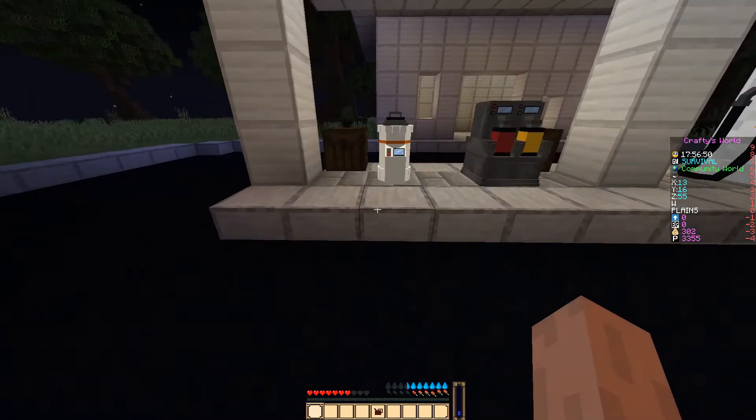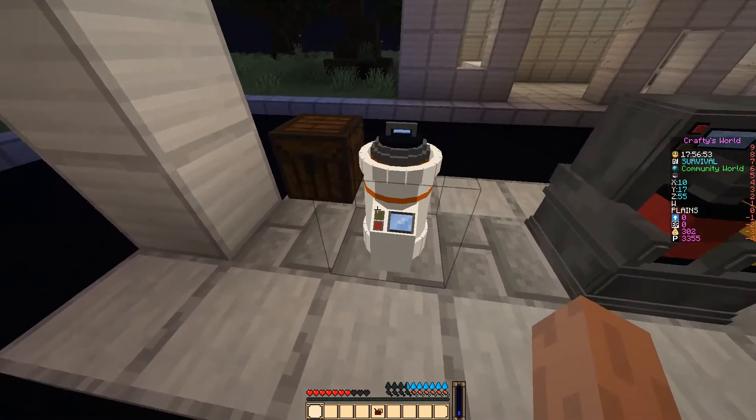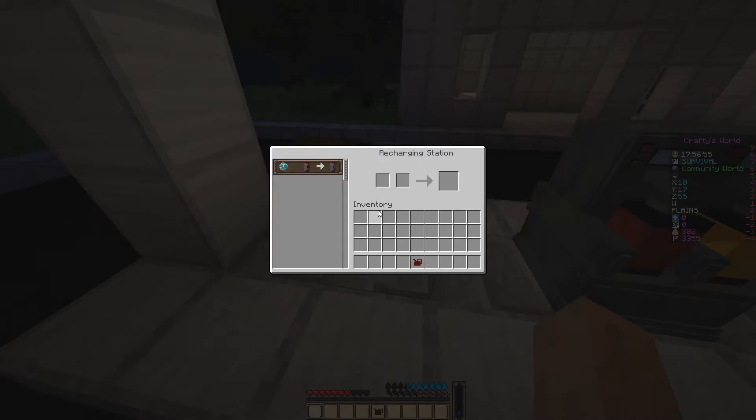Then we go on to the cell charger. Click on this and it says it requires an empty power cell and an energy orb for a power cell.